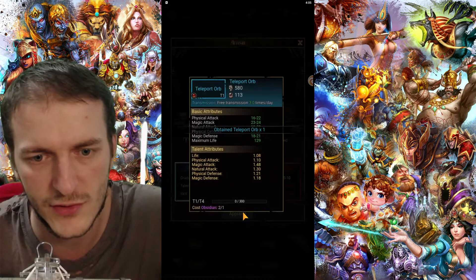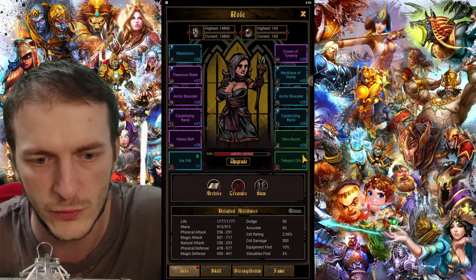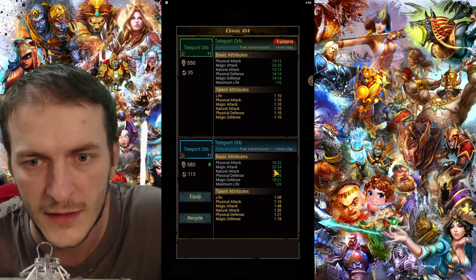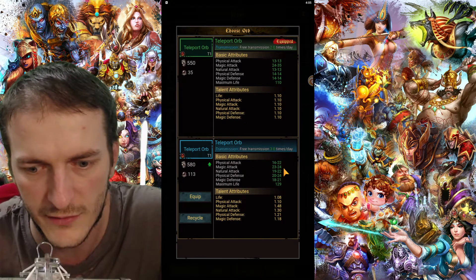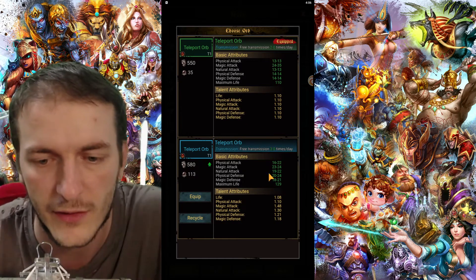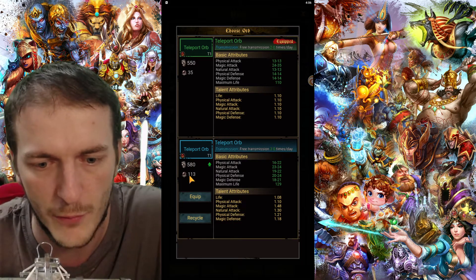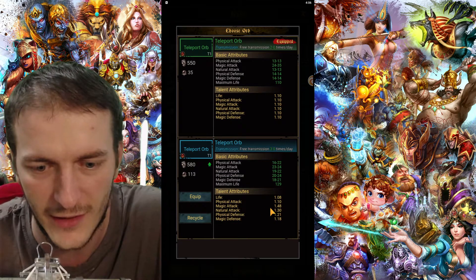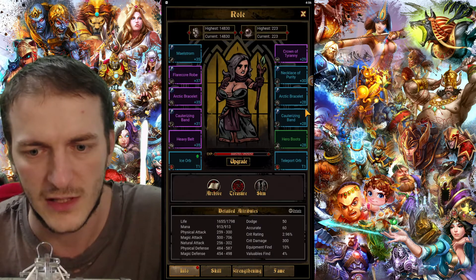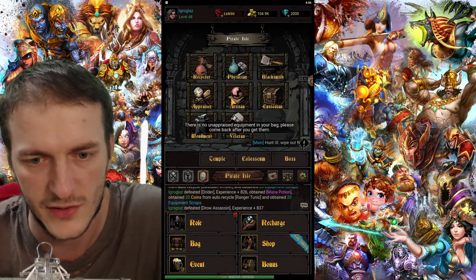Soul bond abrasives are fine to spend on caskets. Let's try to open one and see what we get. We got a Teleport orb — I was lucky this time. It's a bit better than mine, though not better in terms of damage; my old one had more damage. But it has other good properties — it has more talent attributes than magical, so it's better. It's up to you whether to use this orb from the Artisan or not, but it's definitely a good idea to spend all your soul bond abrasive.